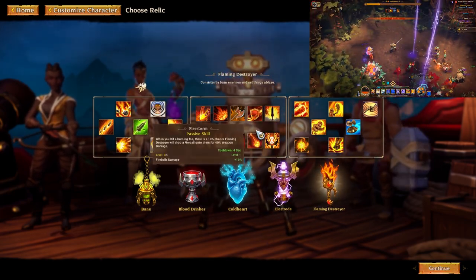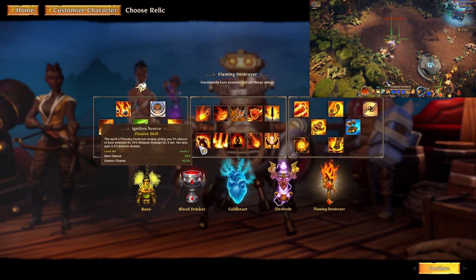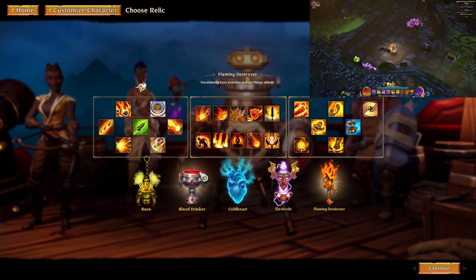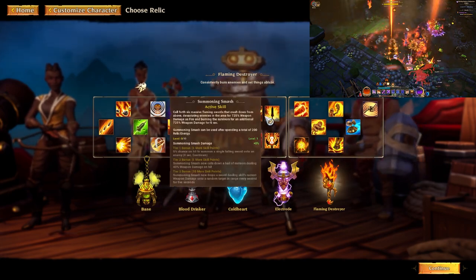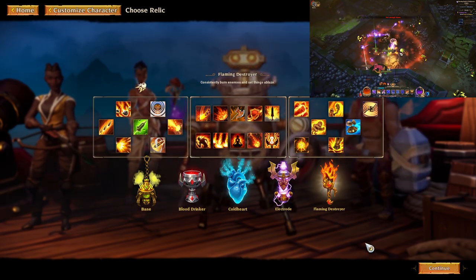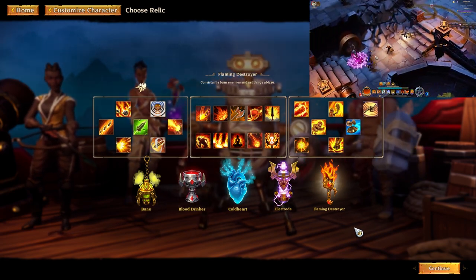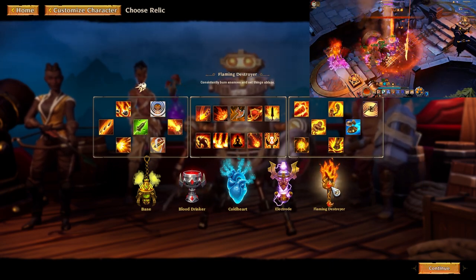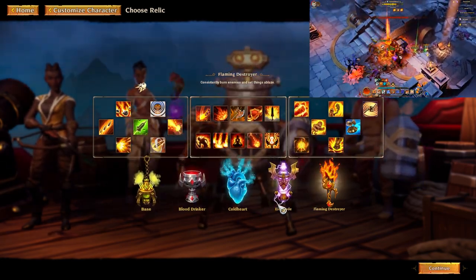Another version of a proc monster build would be a build with firestorm, magma burst, and maybe ignition source if you're lacking chance to burn. This is another great one that works nicely with basic attacks, but in proc monster builds like those you're probably going to be using blazing pillar and cloak of flames. Regardless of what build you use, I always suggest using the big relic skill — in this case summoning smash. This relic would be perfect with spells and skills that do a lot of hits per second — basic attacks maxed out to 60% attack speed cap, rapid fire, rapid strike, cyclone mode, and shotgun blast.